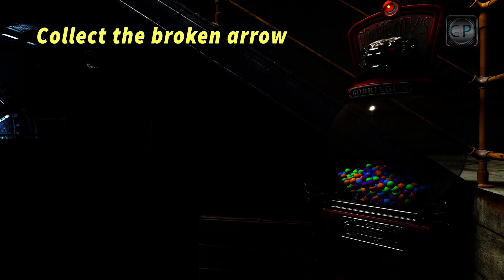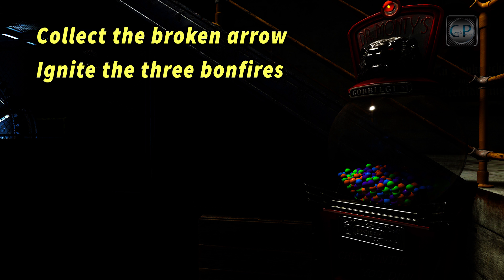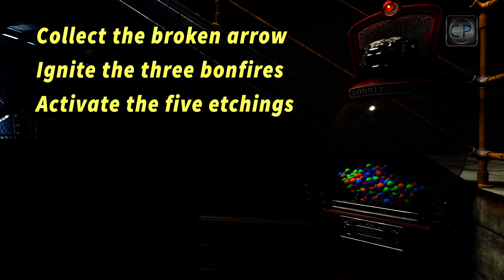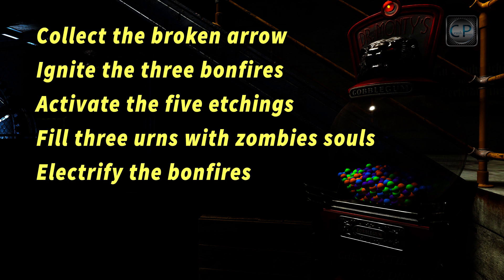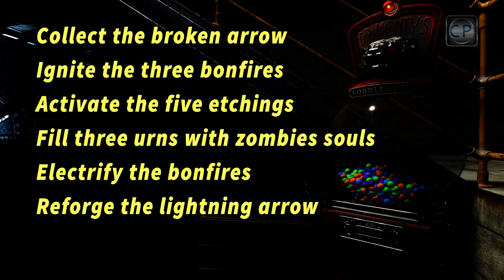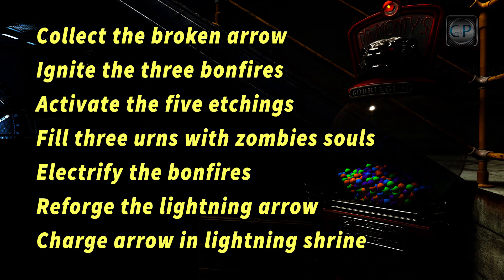The first thing we need to do is go to the top of the castle and collect the broken arrow. Then we'll need to ignite three different bonfires located in various spots around the map. When that's done we'll head down to the pyramid area and wall run to activate five etchings on the wall. We'll then locate and fill three urns with zombie souls, which will allow us to electrify the three bonfires. Once that's completed we'll reforge the lightning arrow and finally return to the pyramid area and charge the arrow in the lightning shrine to complete the upgrade process.